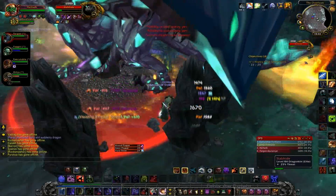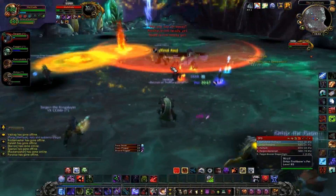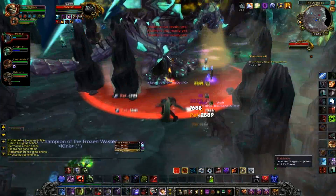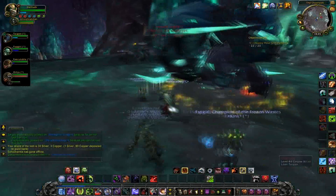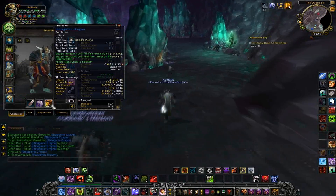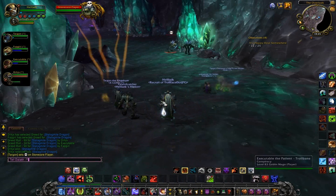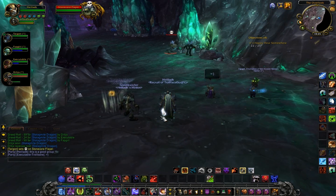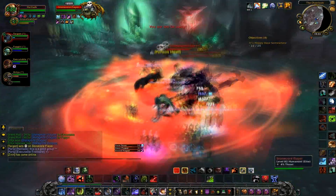If you die on this fight, something's horribly wrong with your group. We went in there and the first time we fought this boss we downed him immediately. He doesn't drop all that good loot for me because I'm a plate wearer, but I think he dropped a relic this time — a DPS relic. Anyway, I'm trying to get tanking gear because I want to get back into tanking. I find it really enjoyable.